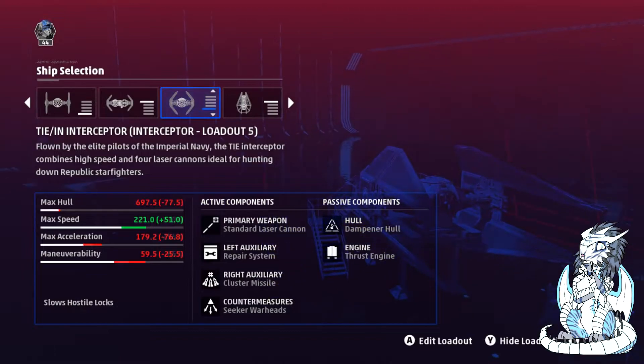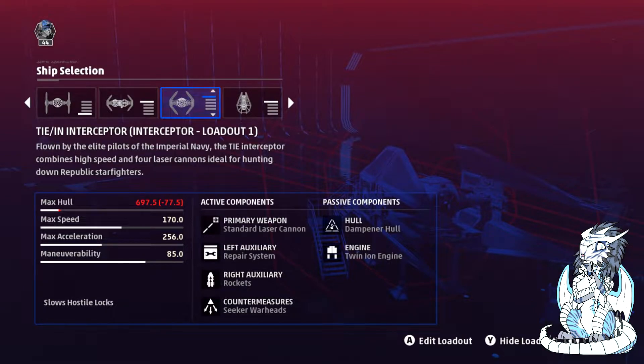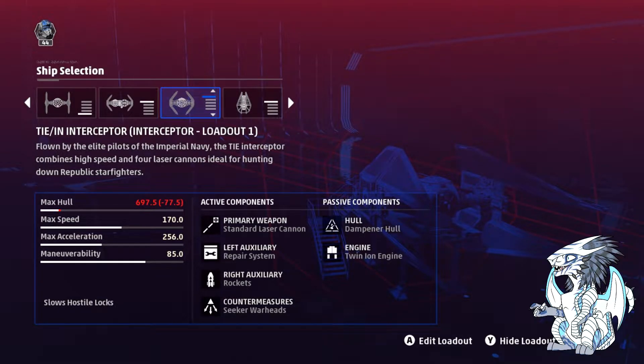The TIE-Interceptor fills the Interceptor slot for the Empire side. It is one of the most fragile ships in the game and takes a high learning curve to master properly, but once properly mastered, it outputs some of the highest DPS levels in the game, right up there with the TIE-Bomber, and can be a valuable asset to your team, including doing capital ship damage and taking out subsystems.